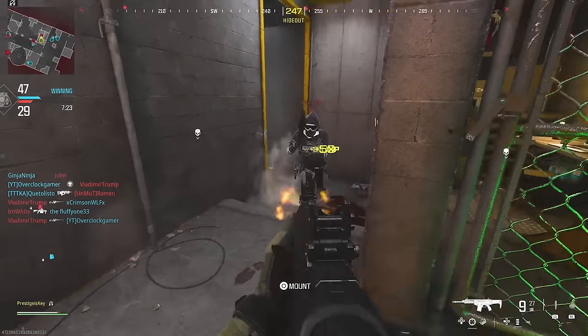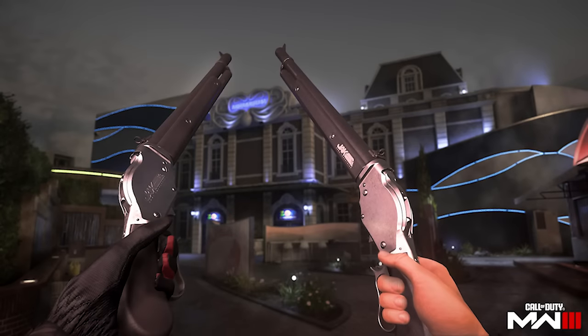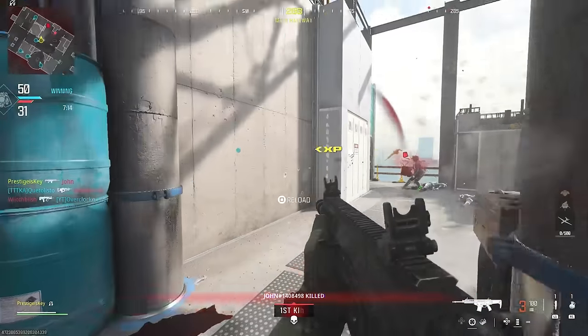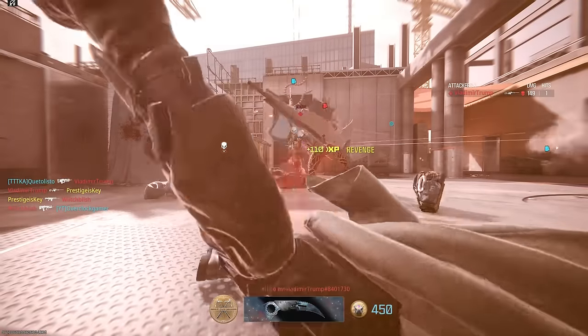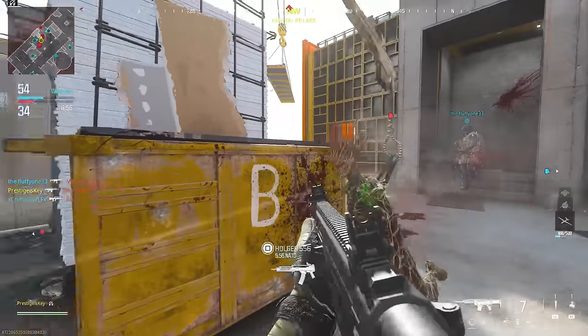Speaking of classics, we're getting the return of the dual Model 1887s in the form of an aftermarket part. Season 3 brings eight new aftermarket parts, many unlocked via weekly challenges. The Jack Cutthroat is a 3D-printed stock providing unrivaled speed and stability while aiming down sights. The Jack Revenger Kit is for the BP50, converting it into a CQC 9mm conversion with a short receiver and high-capacity magazine for close range. The Jack Jawbreaker is for the KV Broadside shotgun, converting it into a hard-hitting automatic battle rifle.